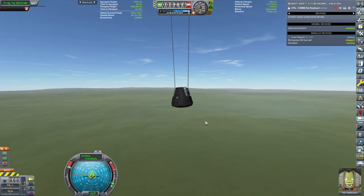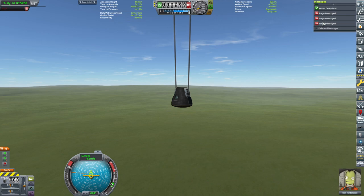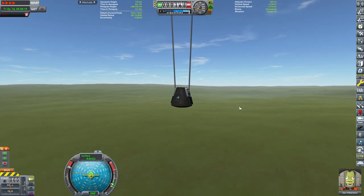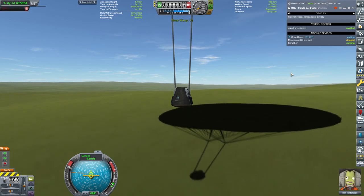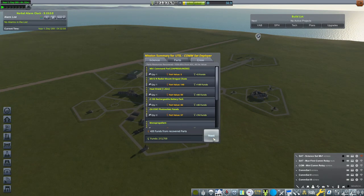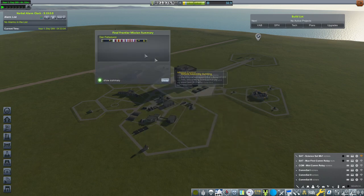That happens. The chutes will deploy 300 meters above ground, and hopefully Dan will be able to touch down gently. He performed a very important task — he deployed the satellite comms network up into space. Well done, Dan, you are my hero, buddy. We recovered the vessel — you have advanced to level one. Congratulations, Dan! You've gotten some cool ribbons: landing on Kerbin, G-force 4, Mach 2, and all that jazz.